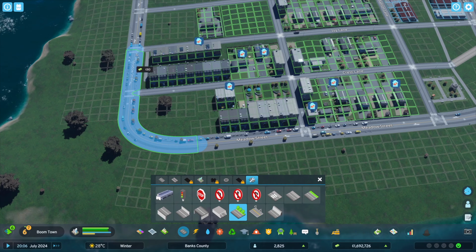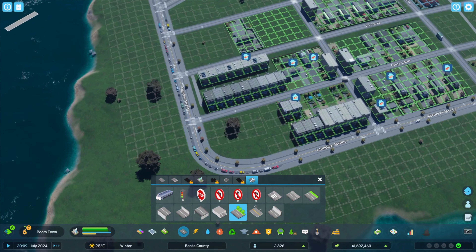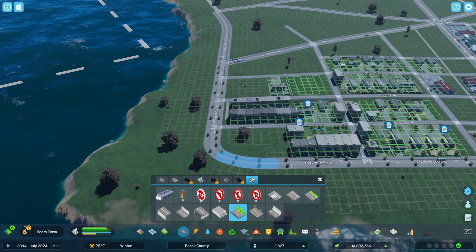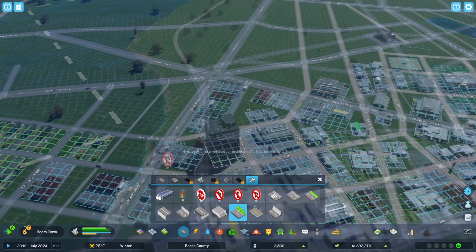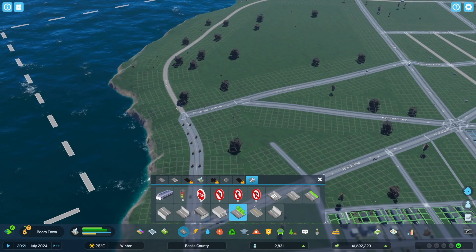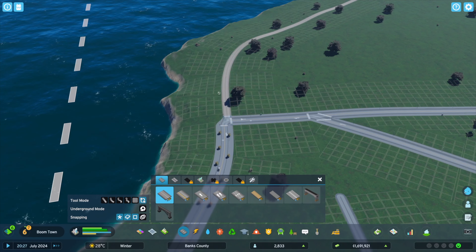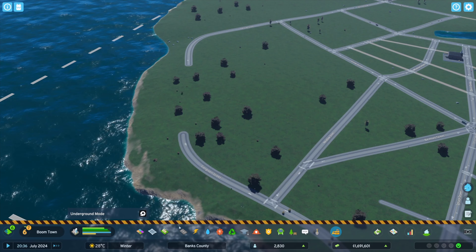I want to come over here and take a look at the downtown area. I do like this development pattern here where we have these alleyways, and I think I'm going to continue this a little bit over here as well. I honestly can't remember if this is a gravel path — I think I wanted this to be an alleyway. So I'm going to make these all alleys. I'm curious to see as this city expands if an alleyway is appropriate here.